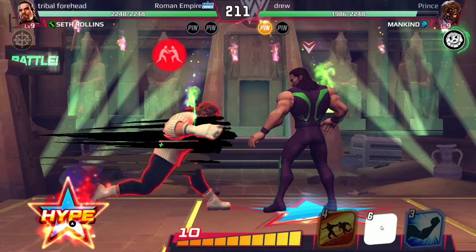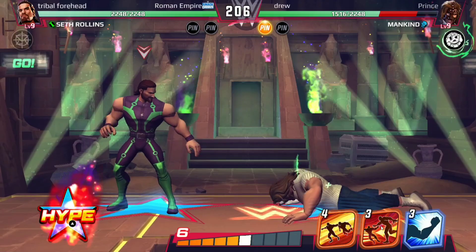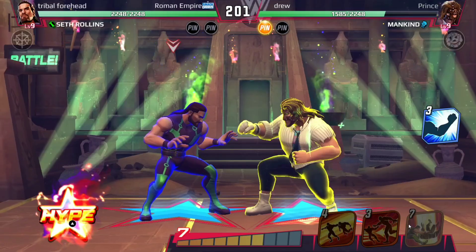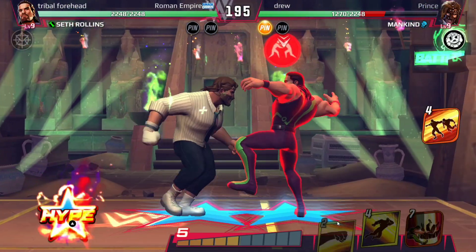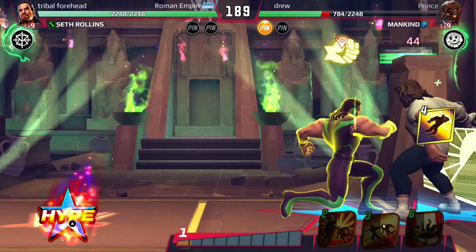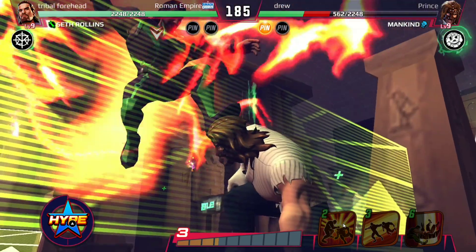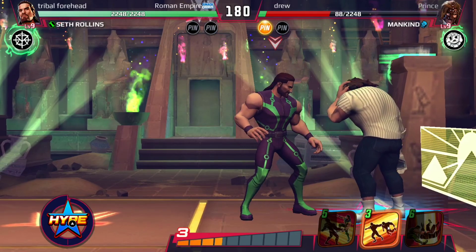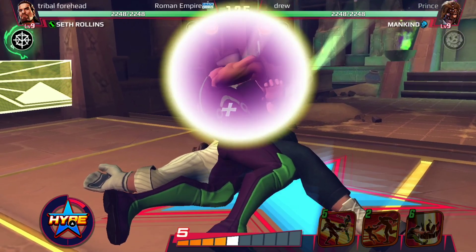Let's give a knee to his face — a King's Landing! I feel his next move will be a strike block. I read his mind. Wall face smash, get in the corner, punches, elbow strike — yes! Get ready for a curb stomp. Come on, wall face smash — there you go. Seth's passive ability to the rescue! The match is equal.